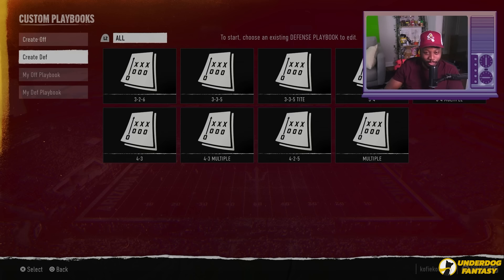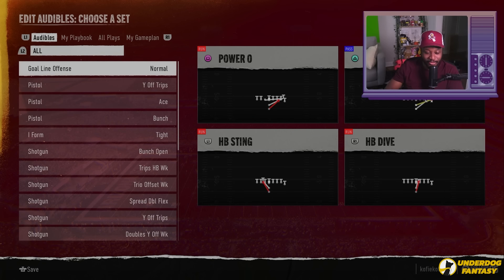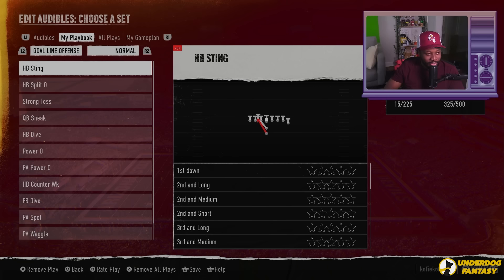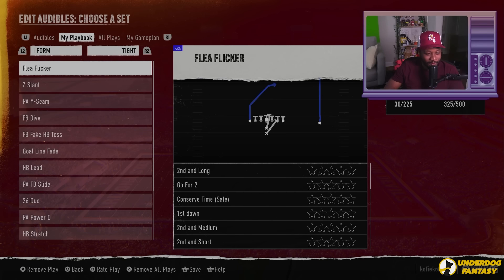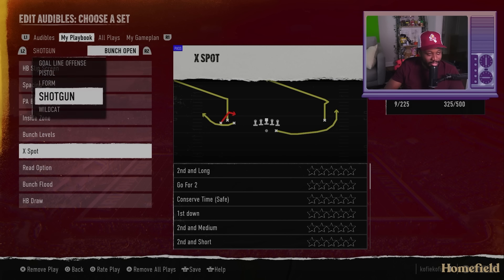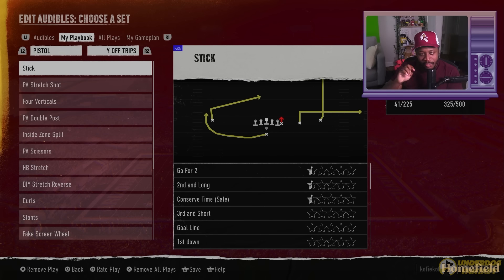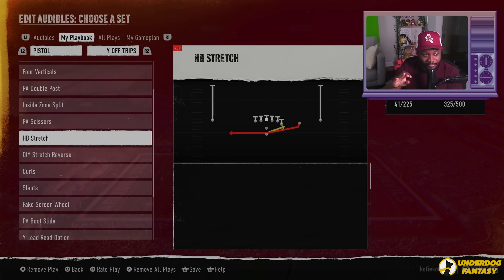Let's see what Arizona State is working with first. Of course you got the goal line offense, pistol, some I formation, shotgun — a whole lot of shotgun. Love that. And then wildcat. So we get 15 formations, 56 sets, 500 plays, and 225 plays in a set max. All right.